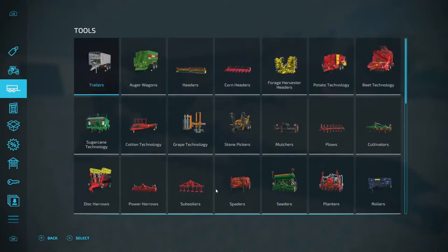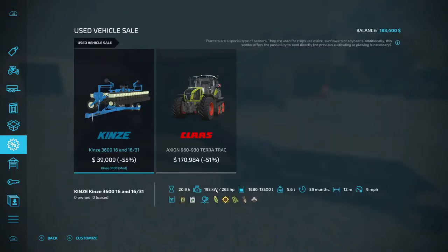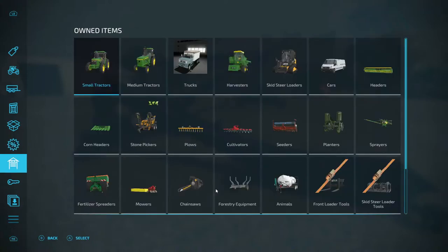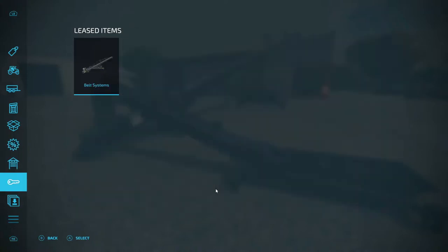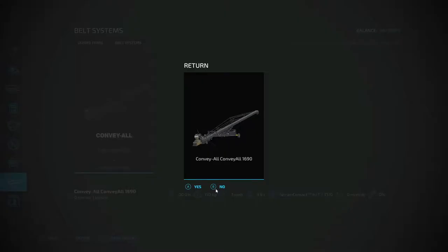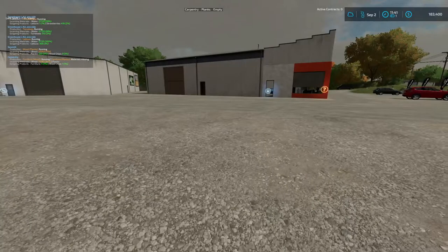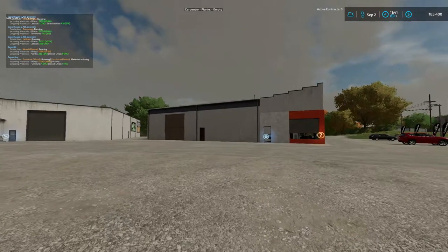I'm going to go in here. Where's our lease? I still got that on lease. Select and return — yes. We just lost $300, but it's worth it. We gained $1,000 from getting that collectible.